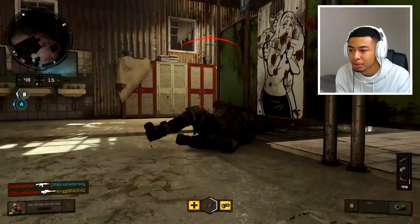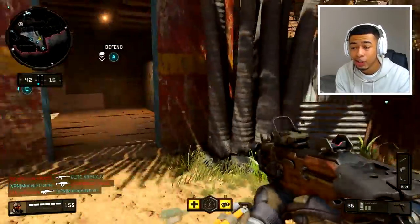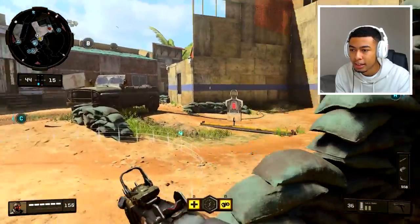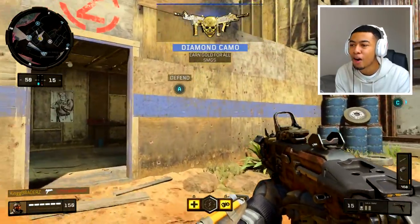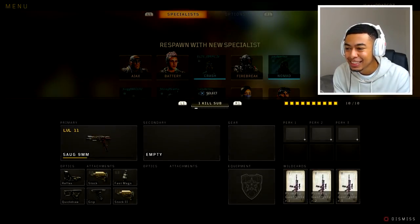Go to the submachine guns next. Does it pop up that you get dark matter? I wonder how many people have got it — only a few, I think. I only know one person that's got it so far. Let's get the SMGs. There we go — is that it? Pop up! Diamond camo for all SMGs, bro!